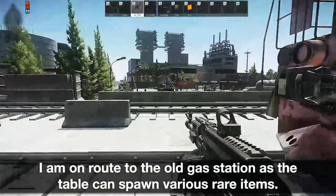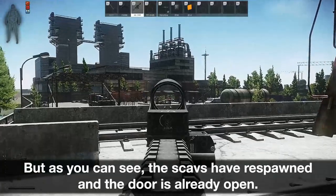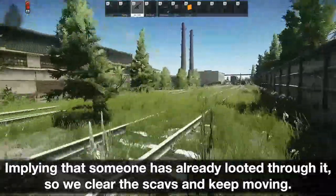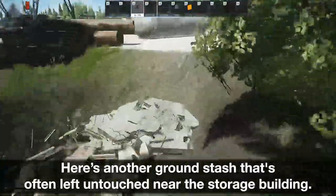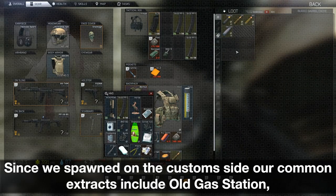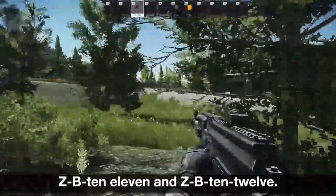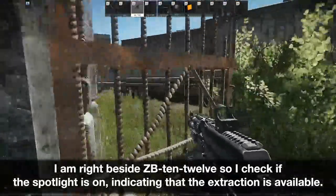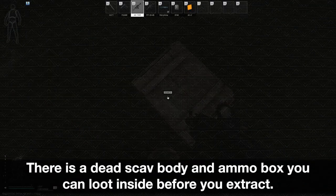I am en route to the old gas station as the table can spawn various rare items. But as you can see, the scavs have respawned and the door is already open, implying that someone has already looted through it, so we clear the scavs and keep moving. Here's another ground stash that's often left untouched near the storage building. Since we spawned on the customs side, our common extracts include old gas station, ZB-1011, and ZB-1012. I am right beside ZB-1012 so I check if the spotlight is on, indicating that the extraction is available. There is a dead scav body and ammo box you can loot inside before you extract.